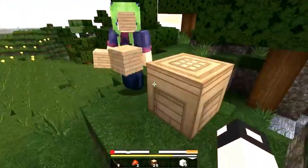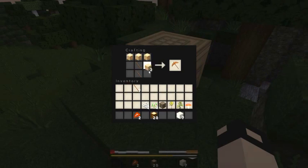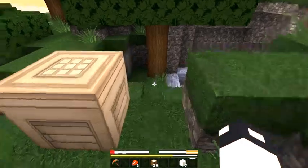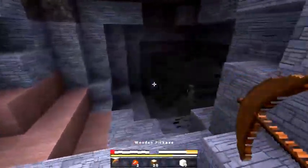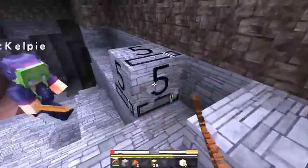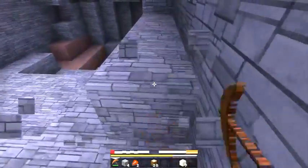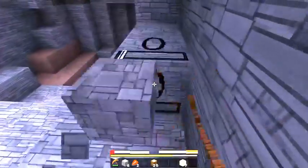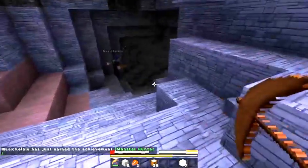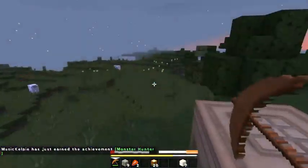Sticks! Get some cobblestone. I'm gonna see if there's any coal down here. I need to create a sword first. There's a skeleton. Don't die, Kelby. We gotta make beds before you can die, and it's already night time because it took too long to try to get this thing to record.